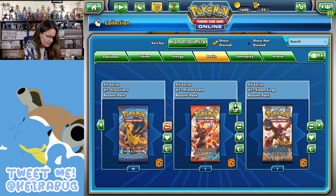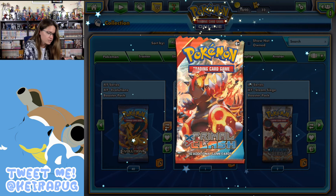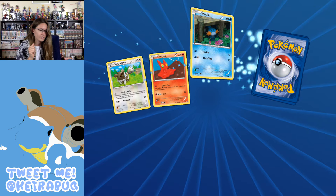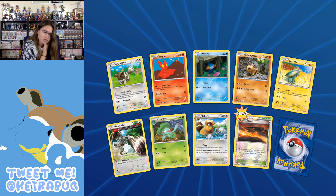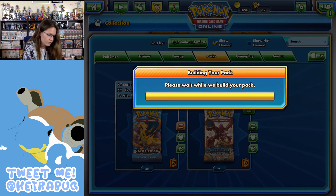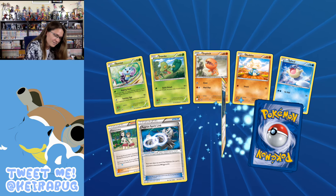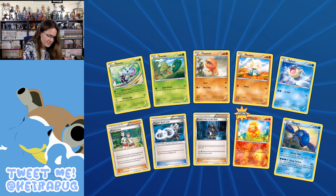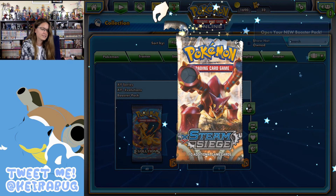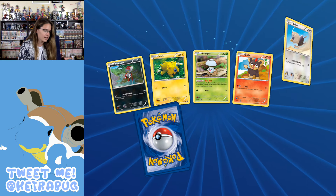Alright, that's it for Fates Collide. Let's do the last four — two Primal Clash and then two Steam Siege. I do need something from Steam Siege. I think I need like an energy charge thing — I forget what it's called but we'll find out. There's Kyogre. If I get it I'll know what it is. And if I don't get it, it's okay — I have plenty of stuff to trade. I'll just trade for whatever I need after this.